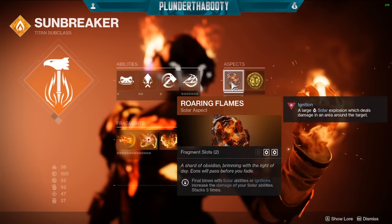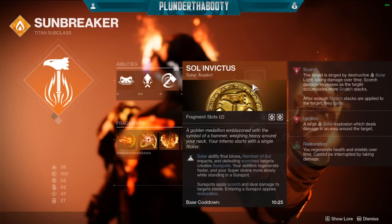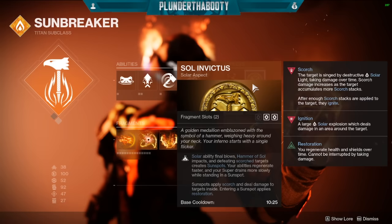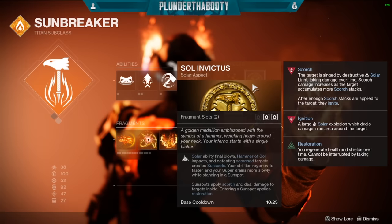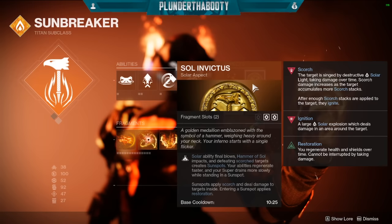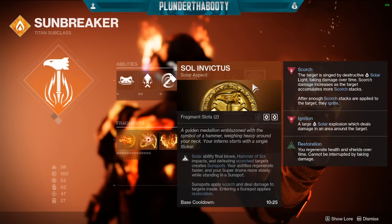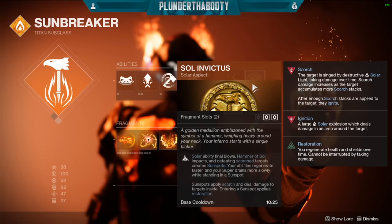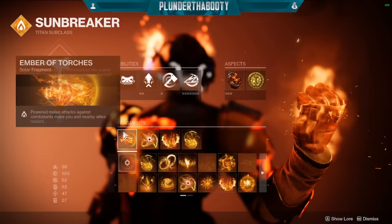For the aspects, we have Roaring Flames — final blows with Solar abilities or ignitions increase the damage of your Solar abilities, and this stacks three times. We also have Sol Invictus — Solar ability final blows, Hammer of Sol impacts, and defeating Scorch targets create Sunspots. Your abilities regenerate faster and your super drains more slowly while standing in a Sunspot. Sunspots apply Scorch and deal damage to targets inside. A big key to this build is the last part: entering a Sunspot applies Restoration. Restoration means you regenerate health and shields over time and it cannot be interrupted by taking damage — your health drops when you take damage, but the healing keeps going. So we're stacking Restoration twice with this build and adding an Exotic that heals even quicker, because the Exotic got a buff with the new update.